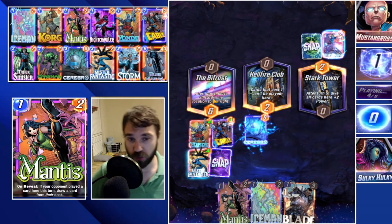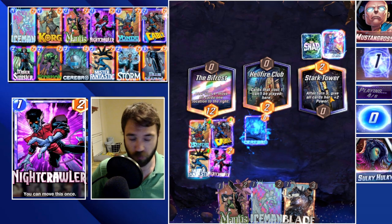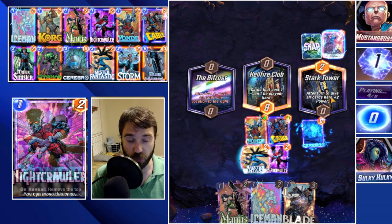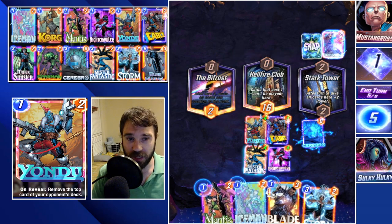We're going to shift Cerebro over into Stark Tower so it'll be a Cerebro 2. From there we can start stacking into the Bifrost after turn five and flood our cards into Stark Tower — it really depends on what they end up playing.